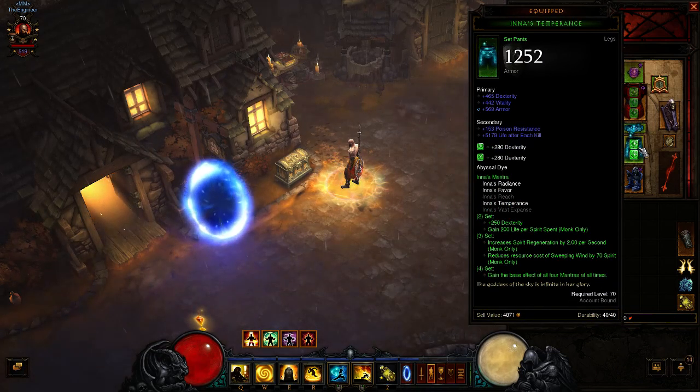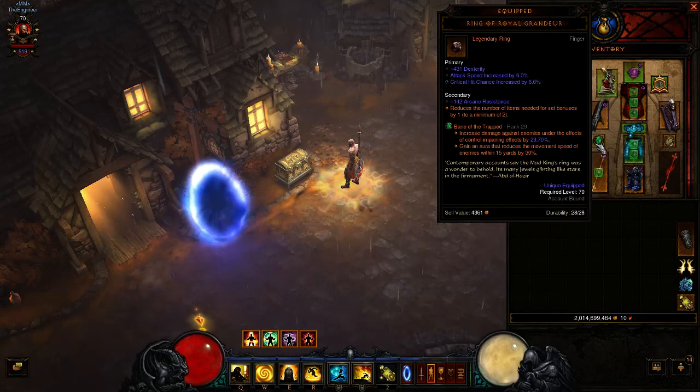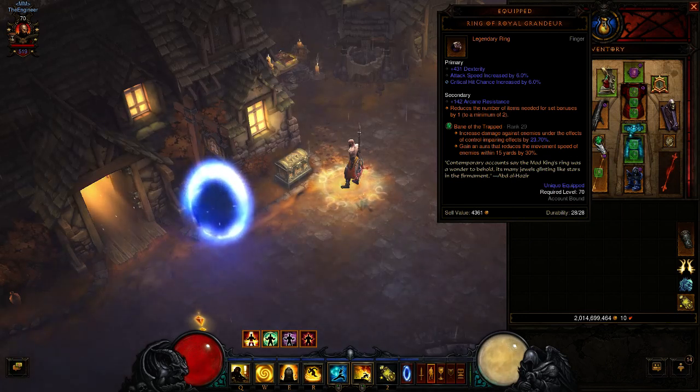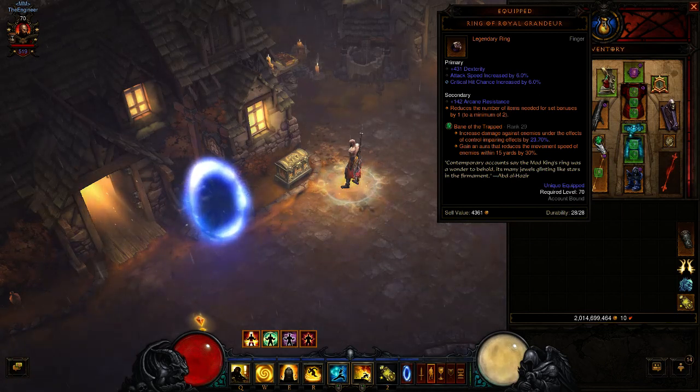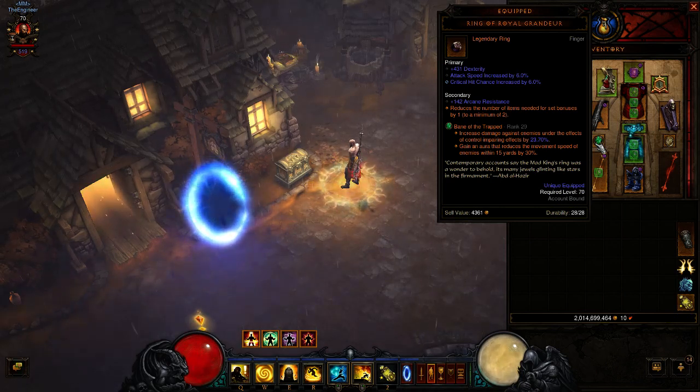For bracers, there's the option of Reaper's Wraps or Strong Arms. You can run Strong Arms because we run Cyclone Strike, which counts as a knockback and deals bonus damage. However, I find that Reaper's Wraps — getting spirit back when you hit a health globe — is really nice. For rings, we're running a Ring of Grandeur, which is very important to get our four-piece Inna's. If you wanted to swap out the Cindercoat and run a Stone of Jordan or a fire Stone of Jordan, by all means do that and you'd probably do quite well.